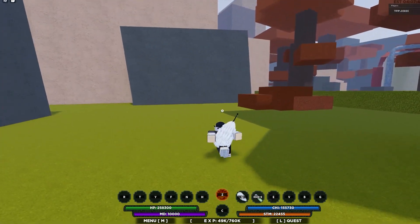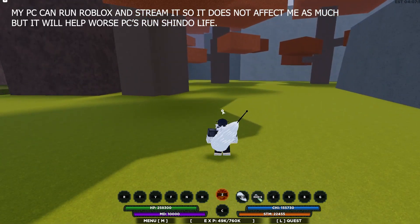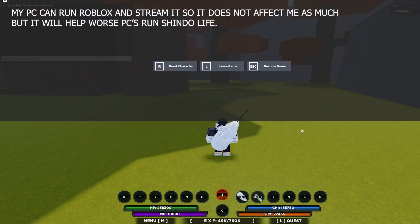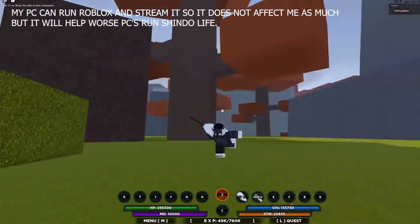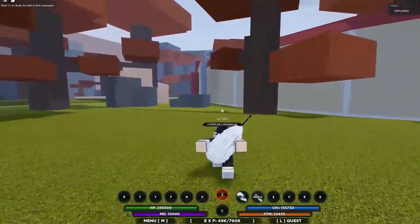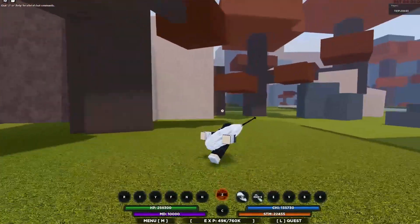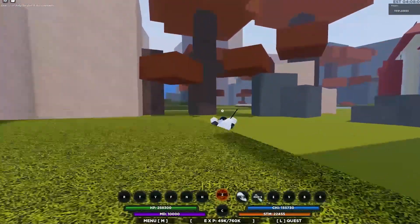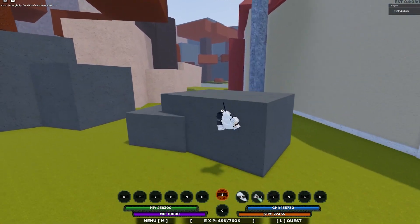I'm playing on Manual FPS right now, so I can literally play on high settings. You guys can see how smooth my game looks — you can see the textures on my character, the shadows, everything looks really good. So make sure you guys download the FPS Unlocker.